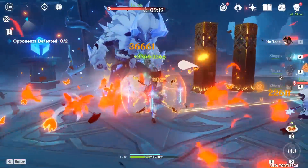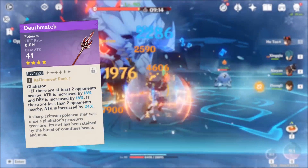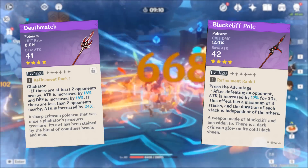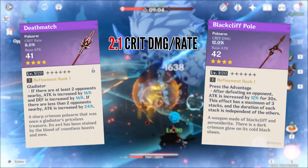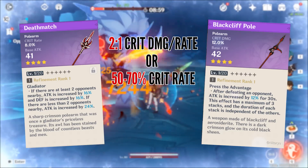The best choices are any weapon that has critical damage or rate as their substat, so polearms like Deathmatch from the Battle Pass or Blackcliff Pole are the 4-star options you want. While they do have their own passives you could compare based on refinements, the simpler approach is to manage the 2-to-1 ratio of critical damage to critical rate, or at least raise critical rate to 70% before focusing on critical damage.